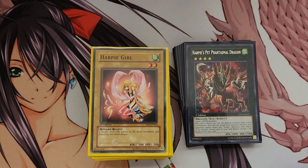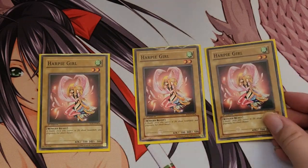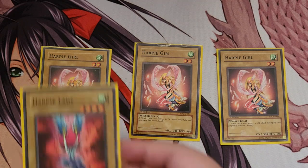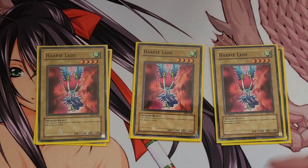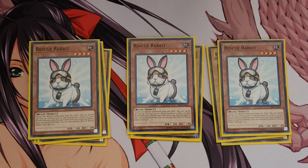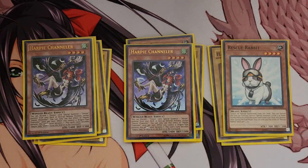So let's start — first I'm running three Harpy Girl, mostly just a vanilla two-star no-effect card. Because of that I'm also running three regular vanilla Harpy Lady, no effect. I'm also running three Rescue Rabbit, mostly because Harpy Girl and Harpy Lady are your main cards — Harpy Lady is the main target, but Harpy Girl is a backup choice. I run three Rescue Rabbit mostly for the tribute to get two vanilla monsters with the same name.